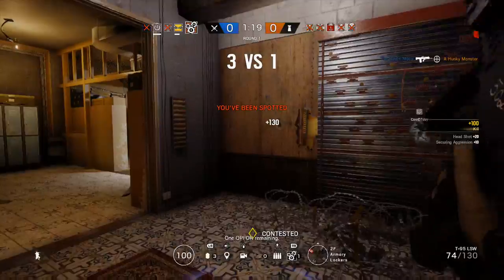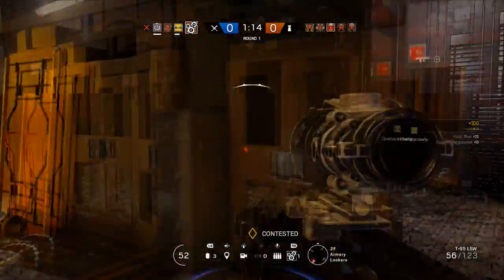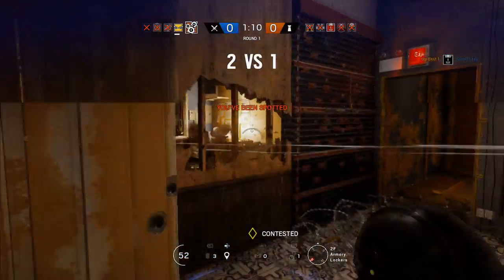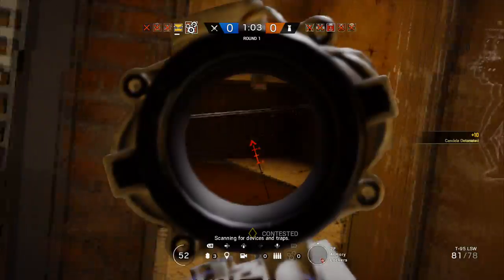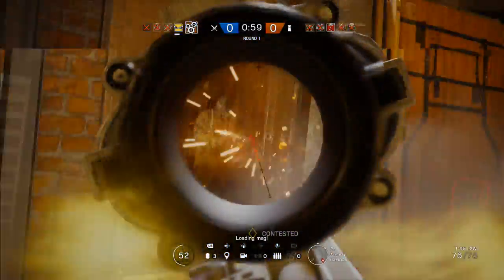The SIX-12 shotgun does lower than average damage, has an average amount of recoil, and a smaller magazine of 6 rounds. This might sound bad, since other shotguns in the game can hold up to 7 or 8, and with a shotgun, 1 or 2 rounds can make all the difference. But the SIX-12 has an insanely fast reload speed for a shotgun.